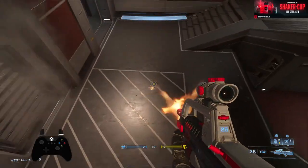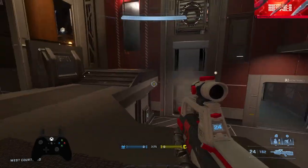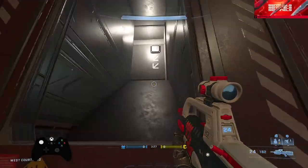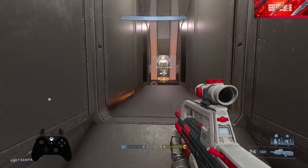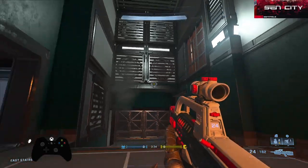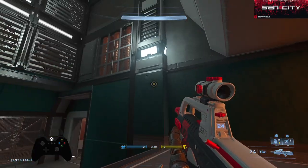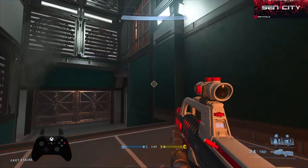This area we have pistol, pistol plat, pistol stairs. Then in here you know we have our vent, their vent, ammo. A lot of different teams have different callouts for this area — we call this lights.